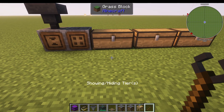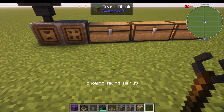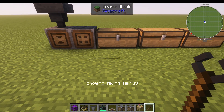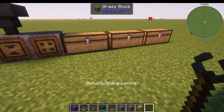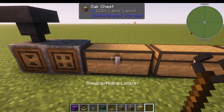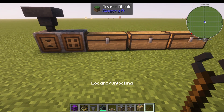Then we have showing/hiding tiers. This will toggle the visibility of the storage block tiers, allowing higher block tiers to appear as base tier blocks. Then we have showing/hiding locks — that's going to show or hide the locks on here and the counts of items in there.